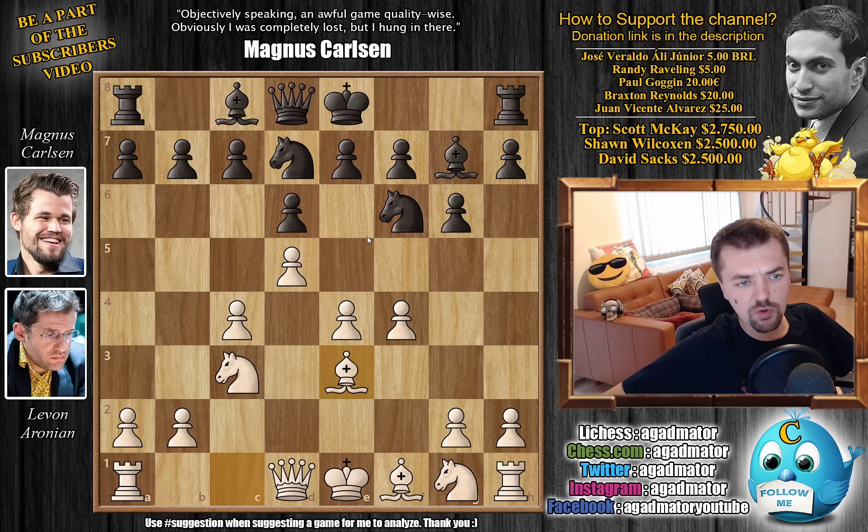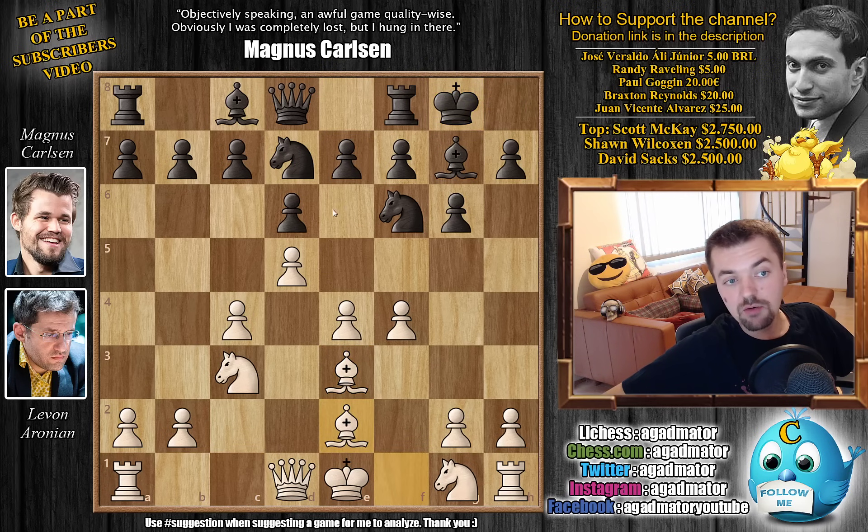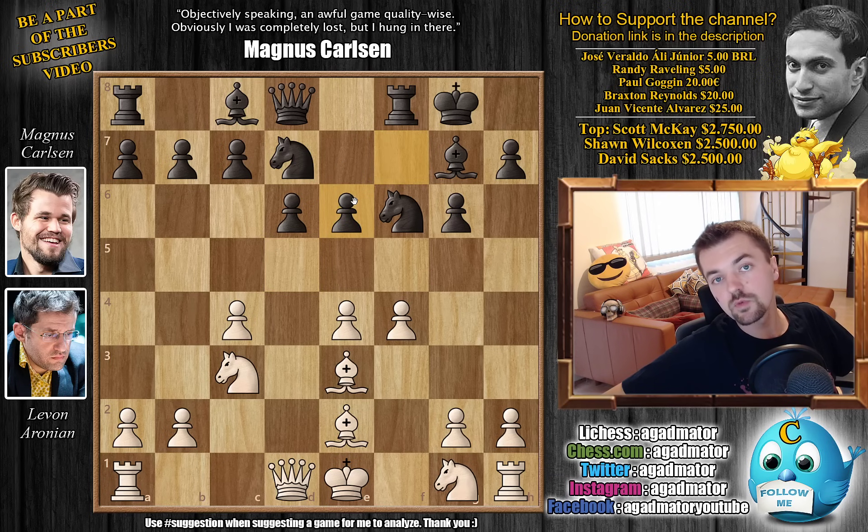So this has all been played before — nothing new here. We have castles by Magnus and Bishop to E2. We have E6, challenging Levon's strong center. We have D captures on E6, F captures on E6. Now there is one game from the Russian Championship from this year — Fedoseev versus Trapishko — where Knight to H3 was played and Fedoseev was able to win that game. But here we have H4 by Levon, which is a new move in the position. So already as of move 11, we have a completely new game.